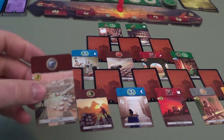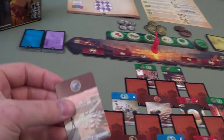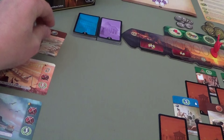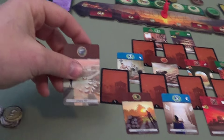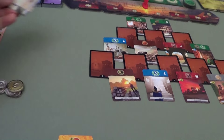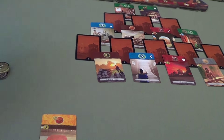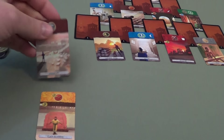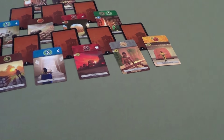Another thing you can do is discard a card and gain money — two money for every card discarded goes to your bank. You gain one extra money for every yellow card in your city. So if I had a yellow card and discarded a stone, I'd get two coins plus one extra for a total of three coins. We each start with seven coins at the beginning of the game.